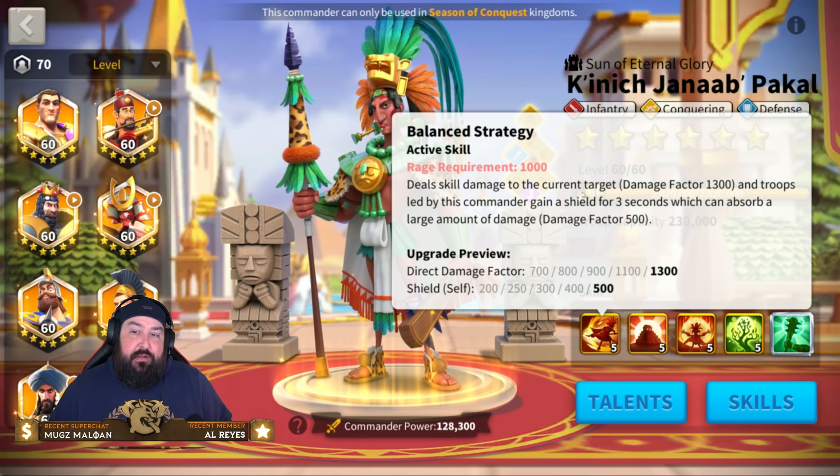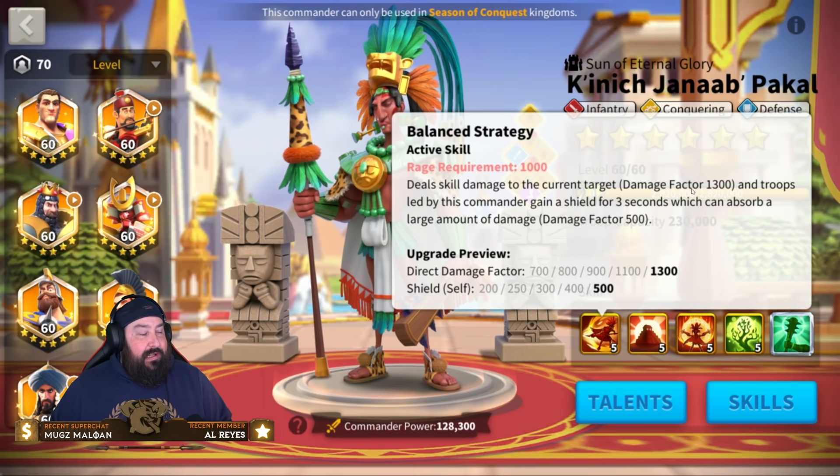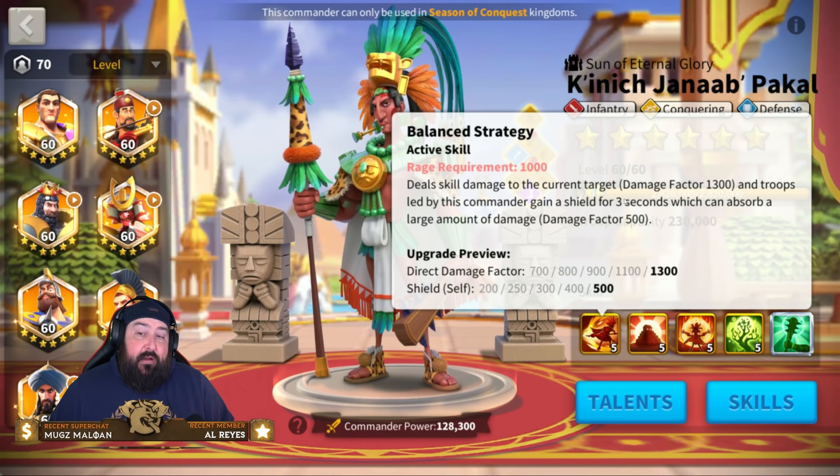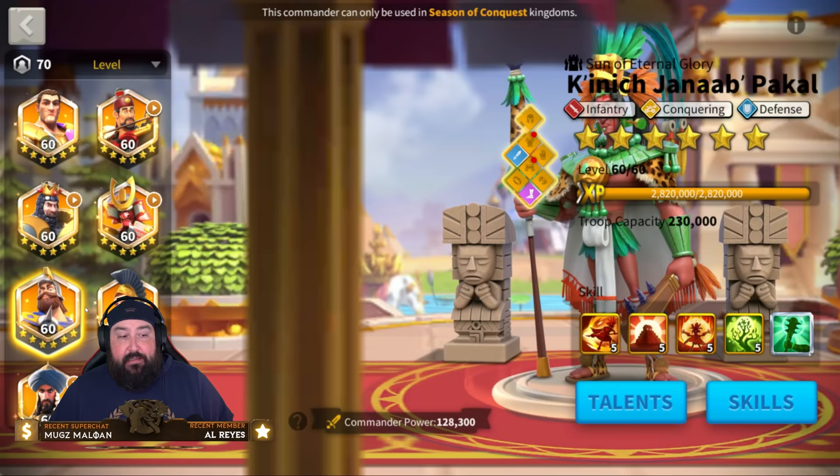First off, we have Balance Strategy. Skill number one deals skill damage to the current target — 1300 damage factor, which is a little subpar for a legendary commander, especially a late-season legendary. Troops led by this commander also gain a shield of 500 damage factor for three seconds, which can absorb a large amount of damage.